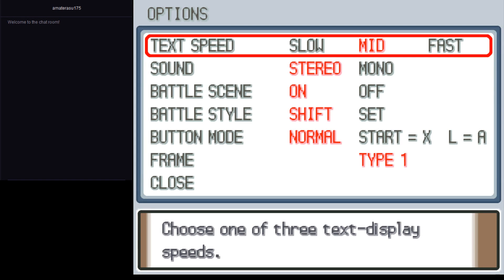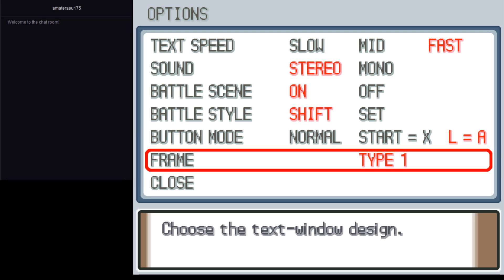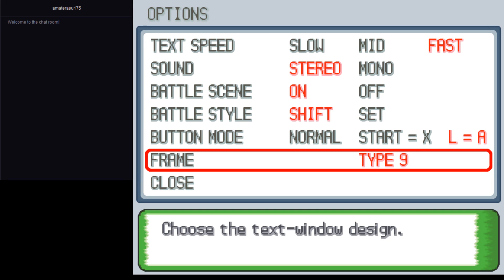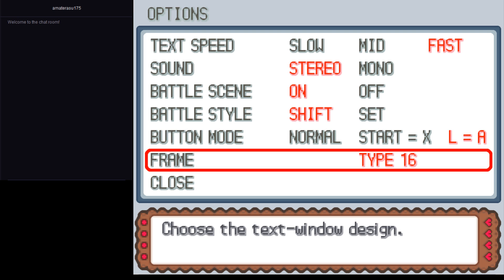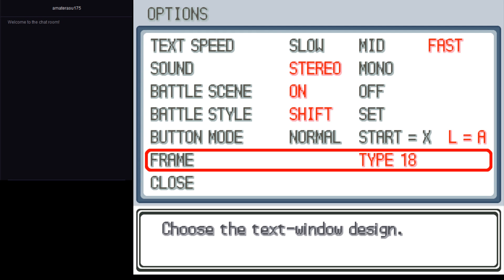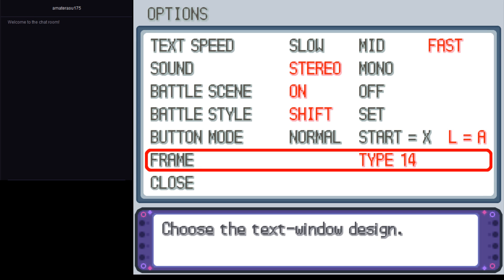Now before I do anything, let's take a look at the text box frames. Oh, that one's actually kind of different. They weren't interesting for a bit but now — that one's kind of cool, it gives kind of a Dialga and Palkia-esque vibe. What is that, like a Poké Suite or a Poffin? That's some old-fashioned text window design. Okay, you know what, let's be different and go with this one.